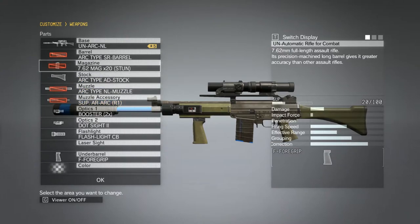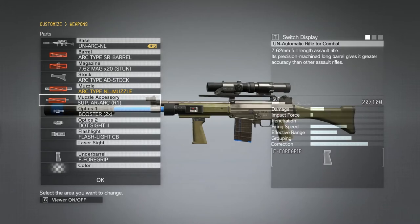However, I can't change the Muzzle, I can't change the Barrel, I can't change the Muzzle Accessory. Have I lost a staff member that let me do this? Has Konami nerfed the game? What's gone on? I don't understand why I suddenly can't change this.